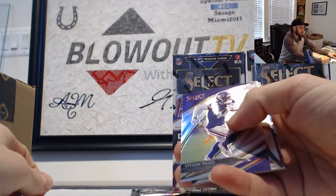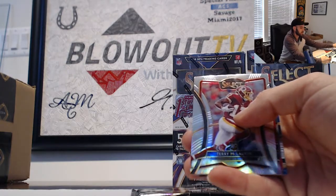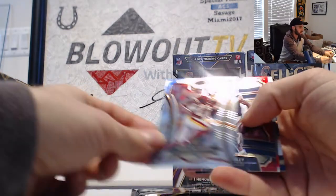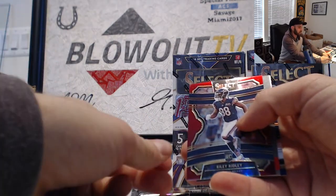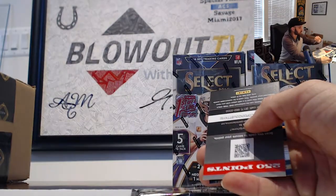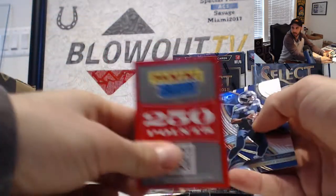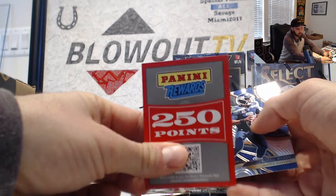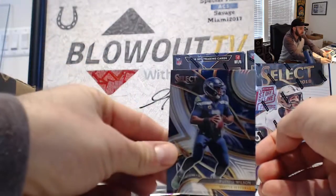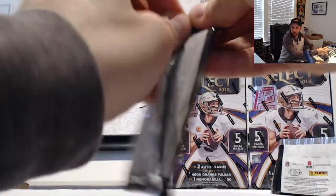Next up Stefan Diggs, so we got Panini rewards coming. Terry McLaurin NFC East, Riley Ridley — that is number 149 Chicago Bears NFC North and 250 points. Again we'll be randomed off. Russell Wilson. Looks like we got a redemption in this one for the pulsar.